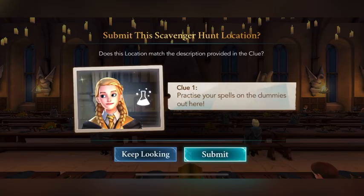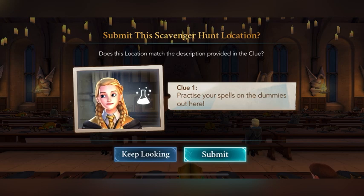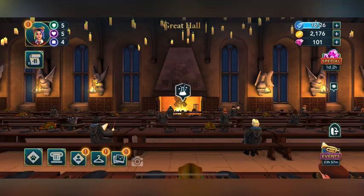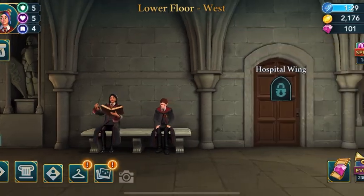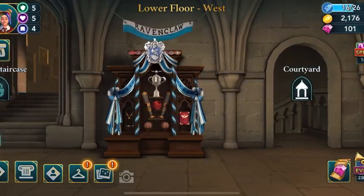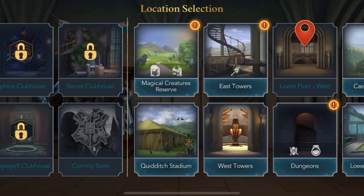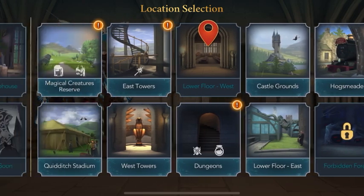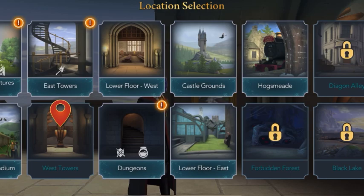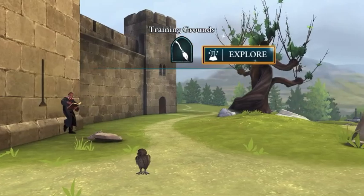Our first clue is: 'Practice your spell on the dummies out here.' I literally have no idea — practice your spells, like training. If you ask me, I would say Training Grounds maybe. I'm clueless, but we have to choose one. I think we should go for Training Grounds — Lower Floor East.